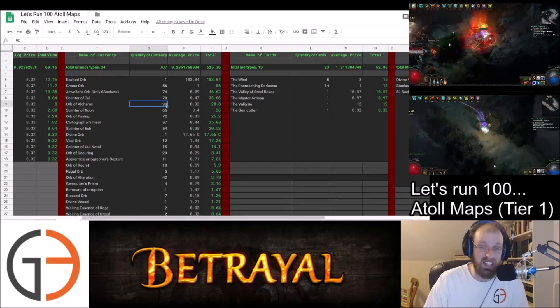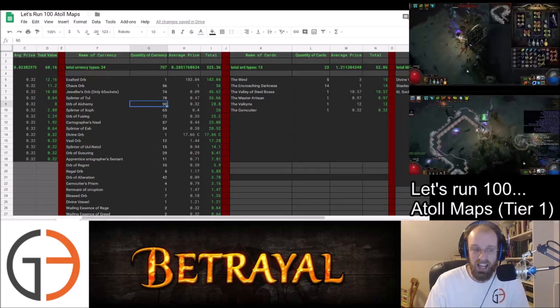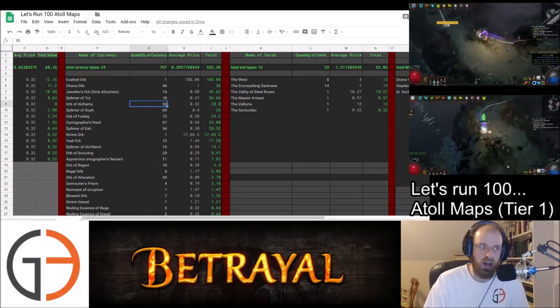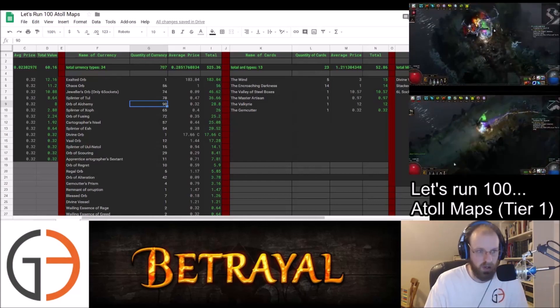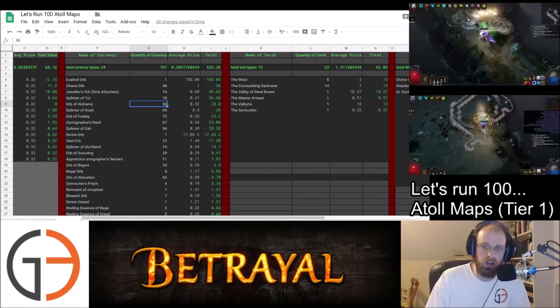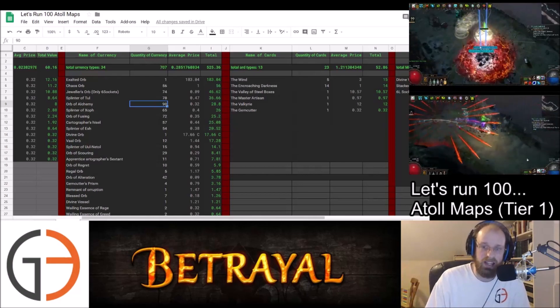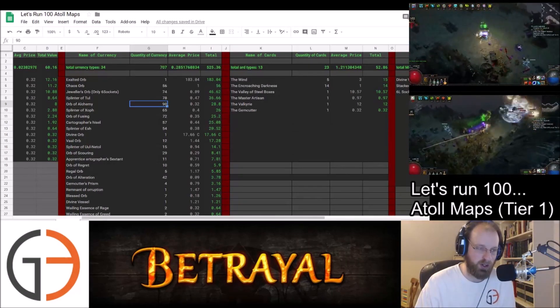I was spending a lot of time picking up Uniques, and occasionally I would make a decision like — okay, I'm full on my Stash tab, I am not going to go back just for this Unique, because chances are it's only a few Alch Shards. Depending on the parameters of your currency loot filter, this is profitable, but the amount of time you spend on it is going to make it less profitable than other things.